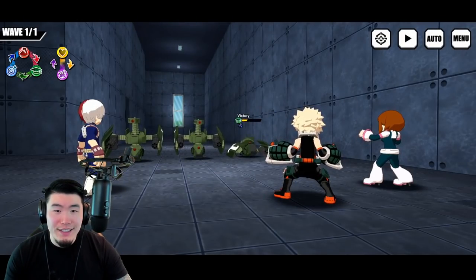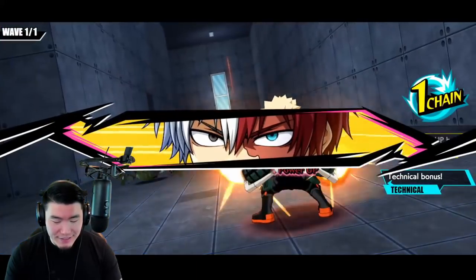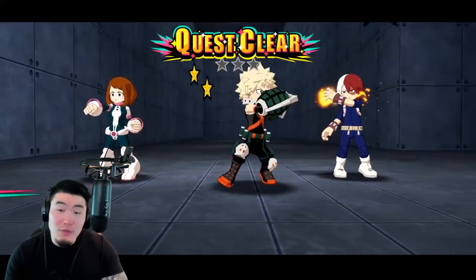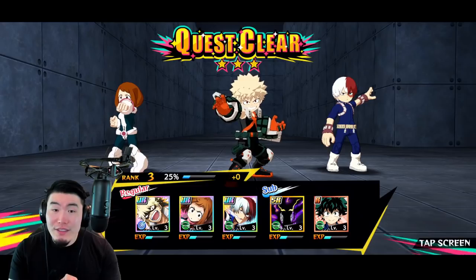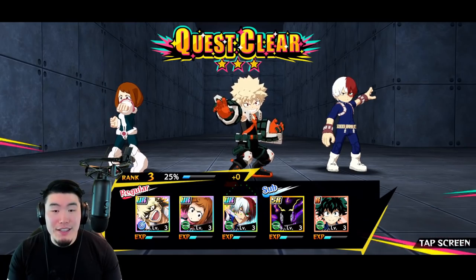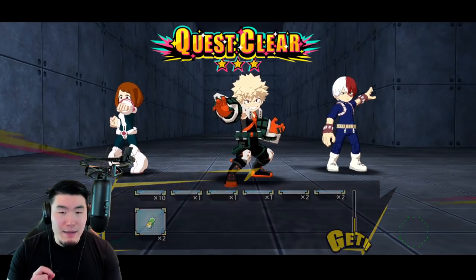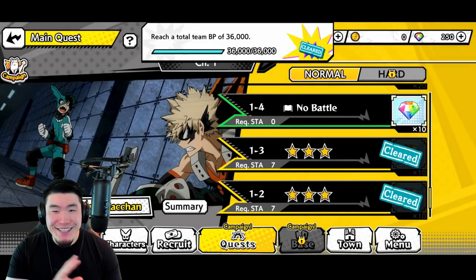I didn't realize that his attack is AoE — that's very useful. So we have a really hard-hitting single-target attacker in Bakugo, an attack-all unit in Todoroki, and a healer/supporter in Ochako. That's perfect. If you guys can't tell, I'm trying to convince myself that I made the right choice in keeping this team.